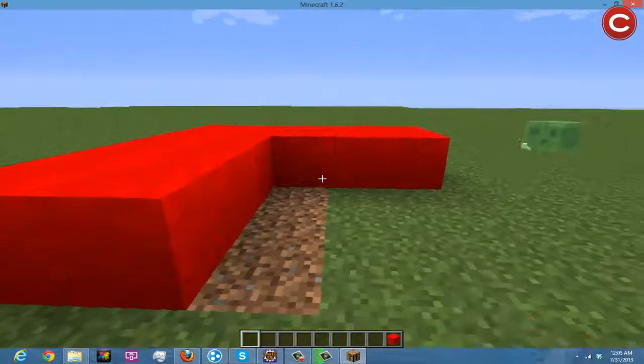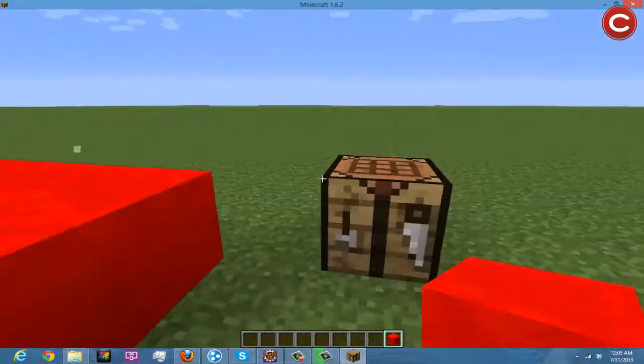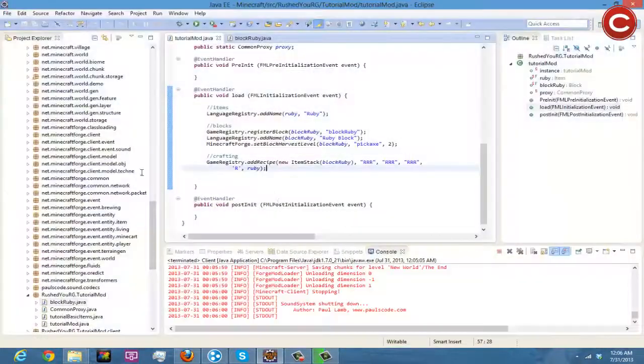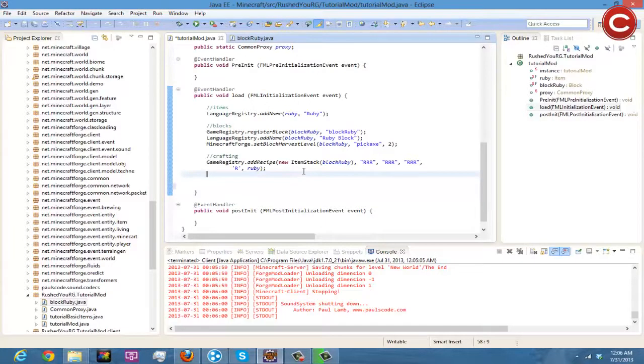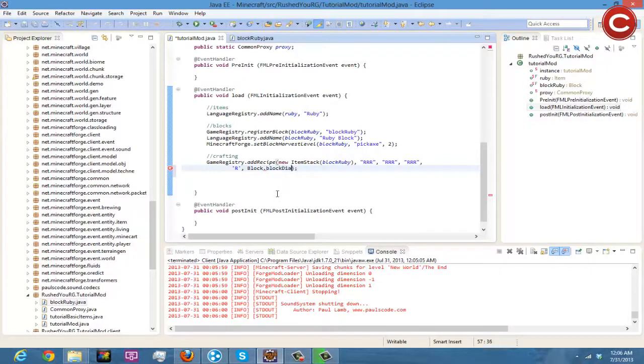Sorry it's a bit laggy — it's a frame thing with Camtasia. But there you go, there's our ruby block — we just crafted it. You can also use vanilla items and blocks in recipes, which I'll show you now. So instead of r meaning ruby, let's make it a block of diamond using Block.blockDiamond.